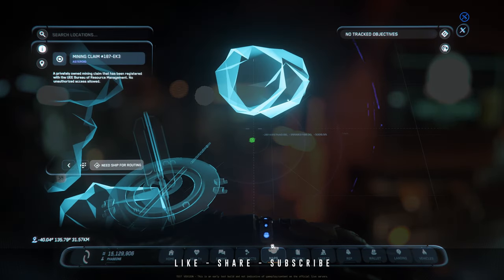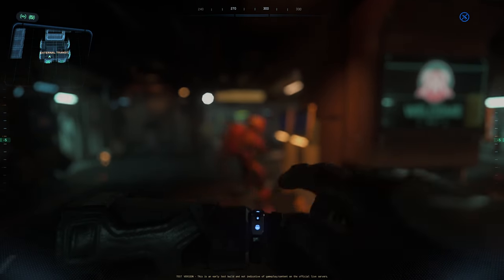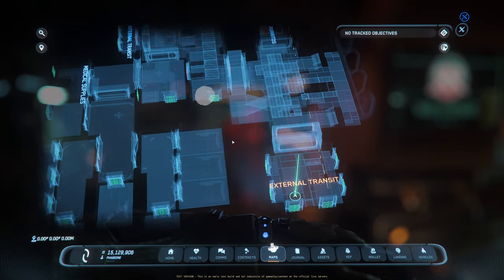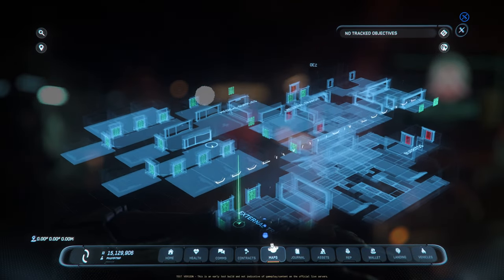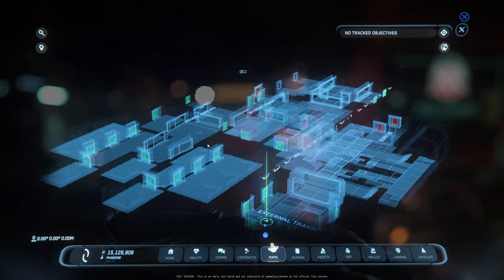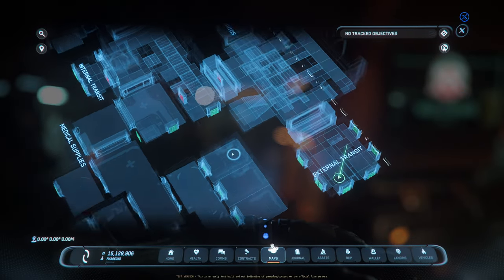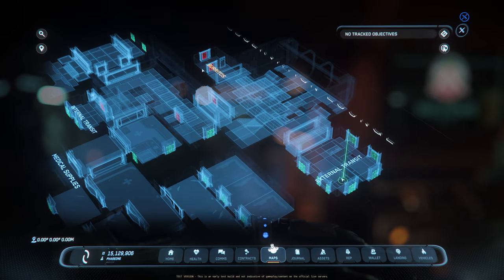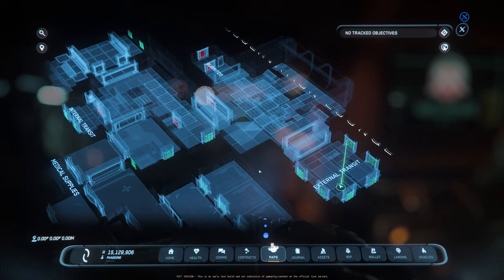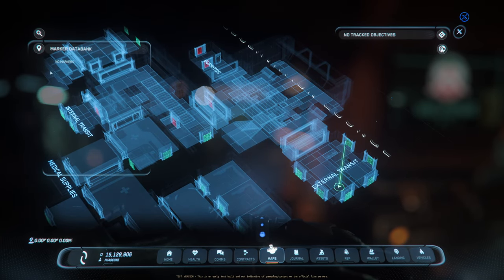There's a reason why I'm currently at a station right now — so I can showcase the interior map that shows up whenever you're inside a landing zone or a facility like a space station. It shows the interior map itself.